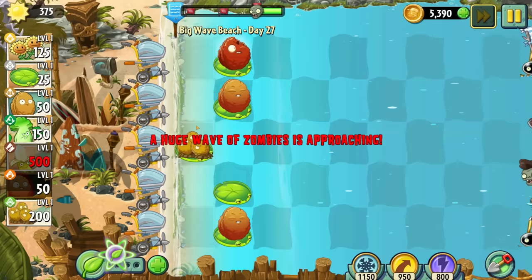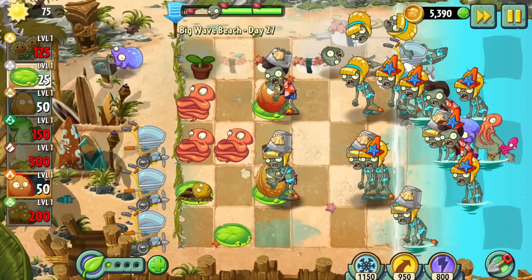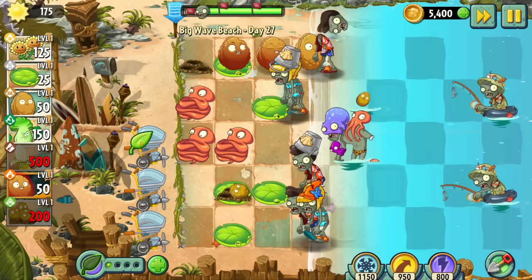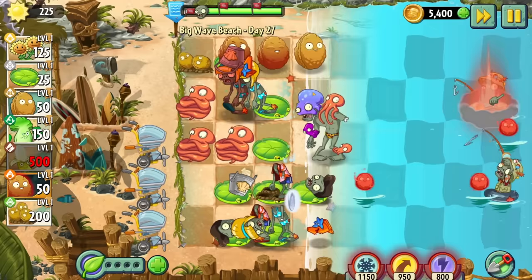I almost cleared Day 27 on my first attempt after an insane walnut bowling ult, but got fucked over by a fisherman, and it then took me a further two hours to beat the stage. Spending hours on a stage you almost cleared first time is depressing. The hardest part is the lack of safety net — hard to set up peanuts or bowling nuts, and we really need to protect the given lily pads. In the final attempt I lost most of my lawnmowers and lily pads milliseconds before a huge wave of surfers, until I hit a godly bowling nut trick shot, ending this nightmare.